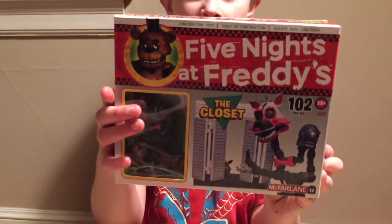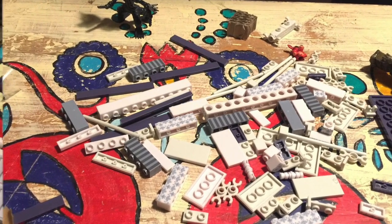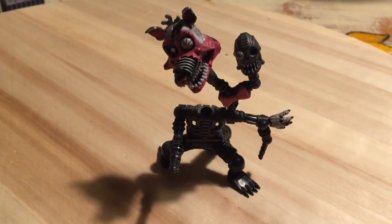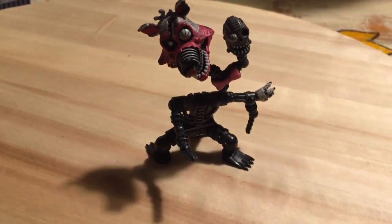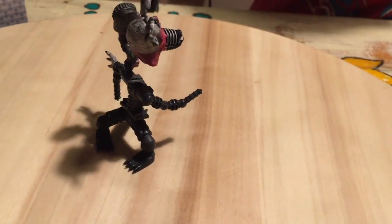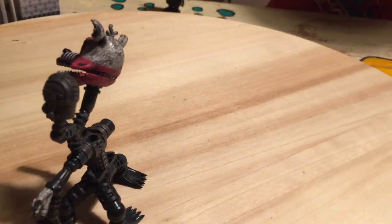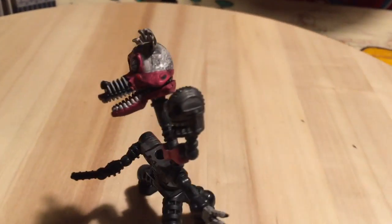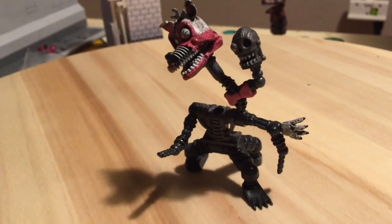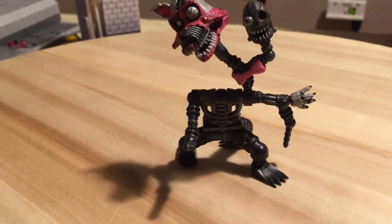So I'm gonna do Nightmare Mangle. This is Nightmare Mangle in the Nightmare Mangle set — it's insane looking. I have never seen something even look this insane before. It's like that endo head. He only has one hand, three feet with claws on them, and the Nightmare endo head. Mangle is insane!